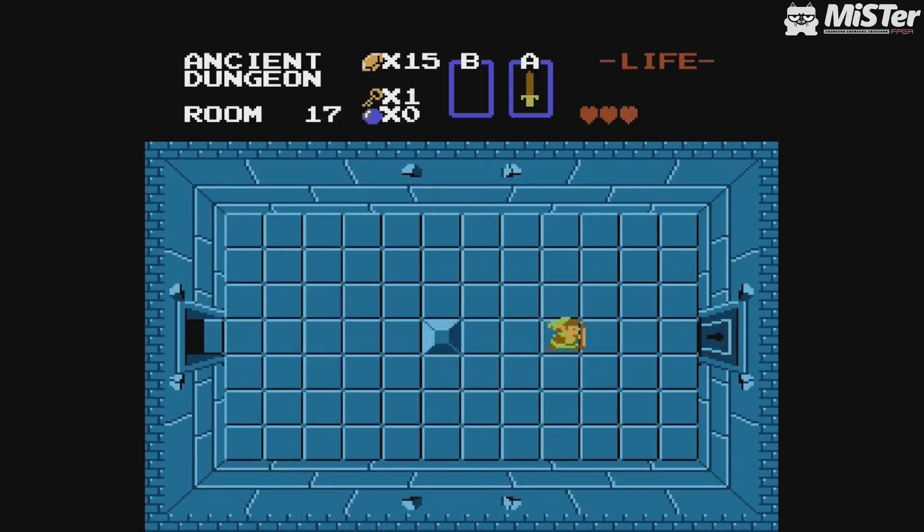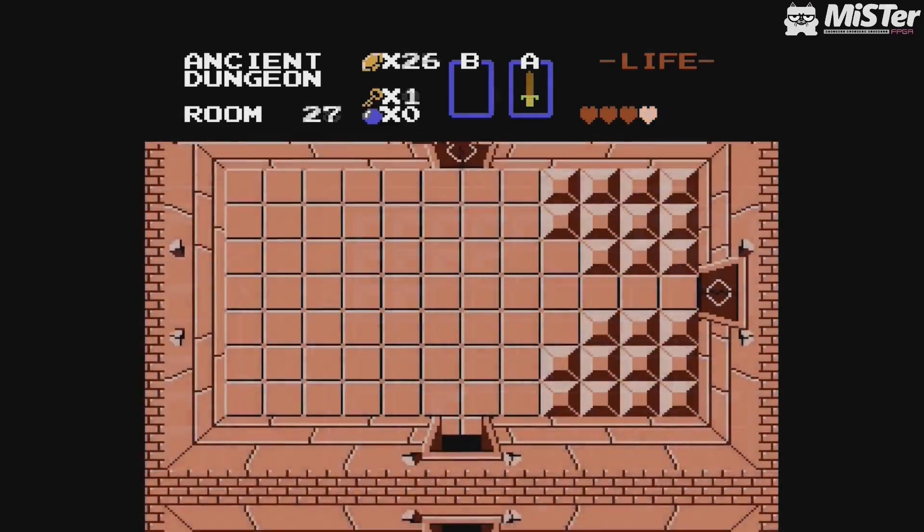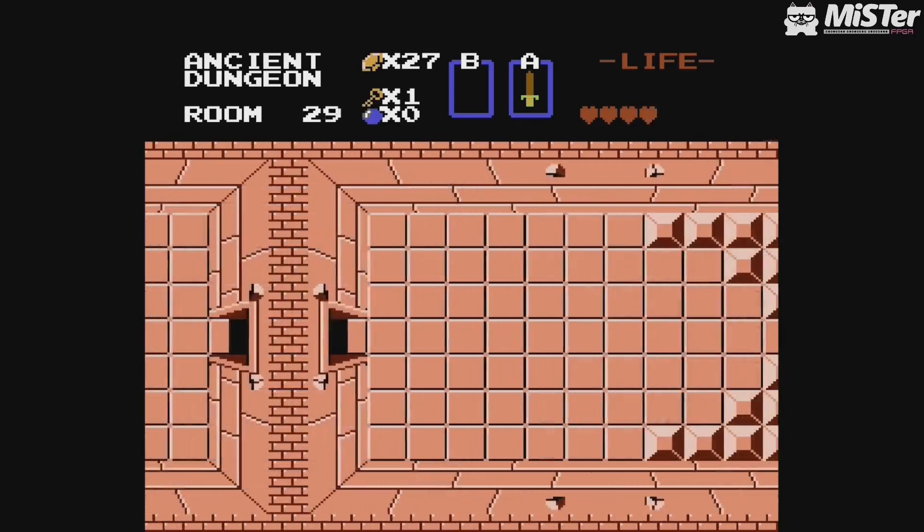As you progress, rooms become more and more difficult, and there are boss fights. Having full energy — and a sword firing out projectiles — is a big advantage. As you can see, this boss fight was quite easy. It's more horizontal than vertical, so you have more horizontal space. Fairies give you full health, and defeating the boss gives you an extra heart for more health points as enemies get stronger.